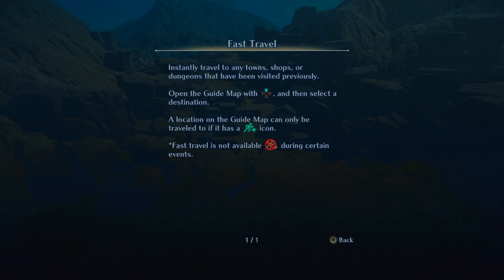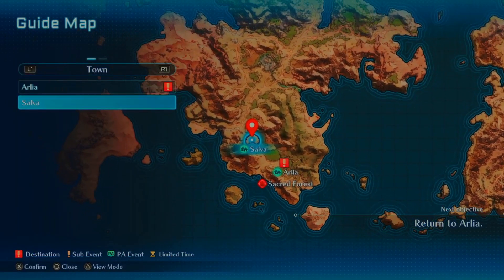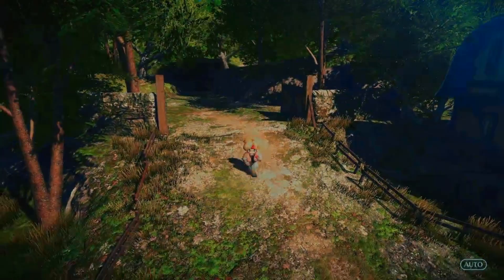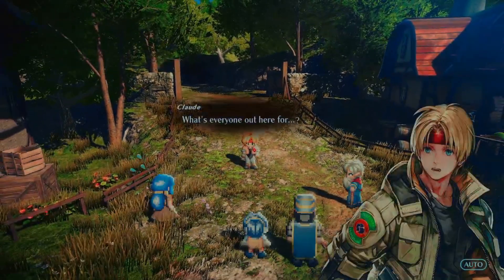Fast travel — you can instantly travel to any town, shops, or dungeons that have been previously visited. Open the guide map with up and select a destination. A location can only be traveled to if it has a fast travel icon. Oh, that is so cool — quality of life, quality of life! Yes, thank you — that's gonna be so nice later on!